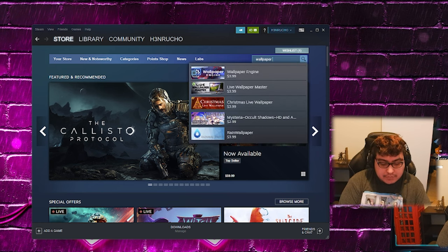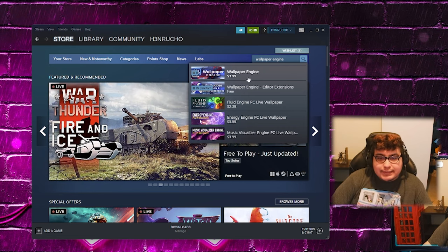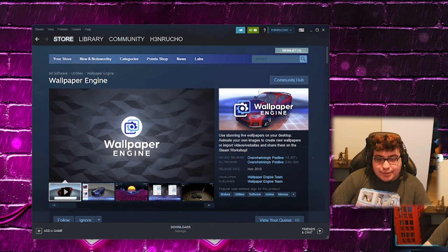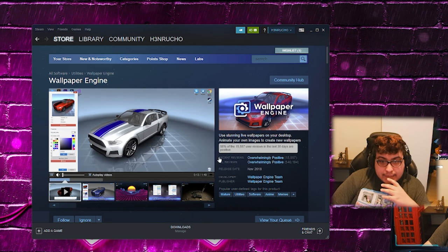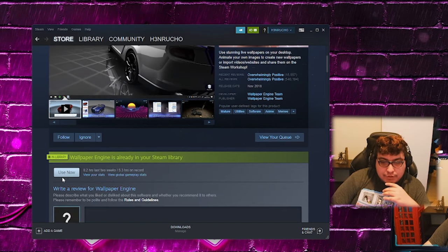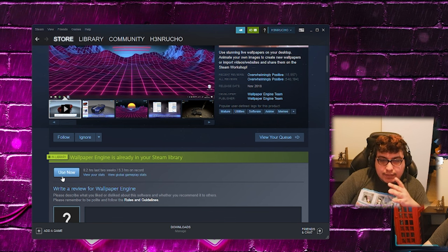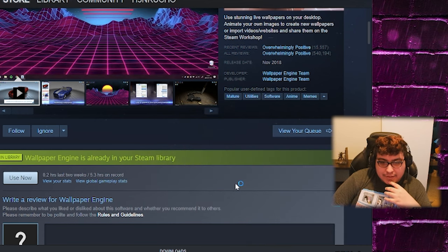Type in 'Wallpaper Engine.' It's $3.99 — not expensive. I know some people are gonna say it's not free, but it's just four dollars and you're wasting more money on skins. They have a lot of other cool wallpapers, not just Jarvis — it's a whole bunch of animated wallpapers. Where it says 'Use Now' you should see 'Download' or 'Add to Cart.' Click it, then launch Wallpaper Engine — I choose the option that uses less RAM.